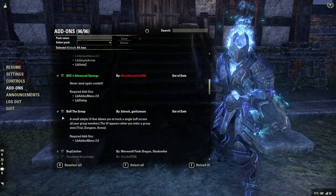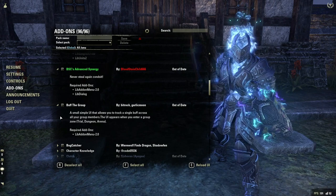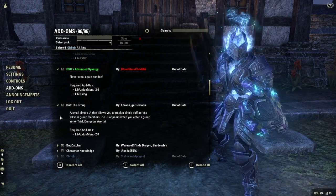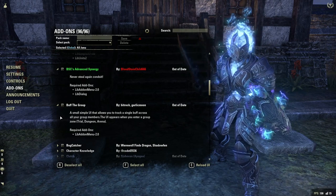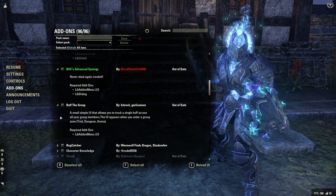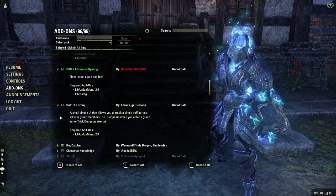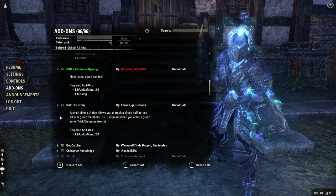Buff the Group is a good add-on for tracking your different buffs, mostly for things like Powerful Assault. It'll bring up a little group box with everyone's name and it'll show you if they've got the buff applied to them. You can track pretty much all of your main gear sets like Yorna Kryn, Spellpower Cure, Powerful Assault — all those gear sets that provide a buff to your group.